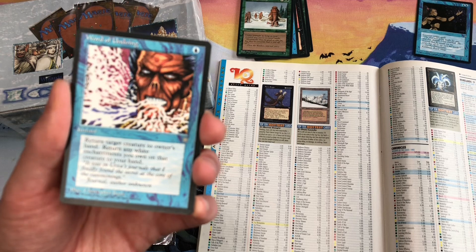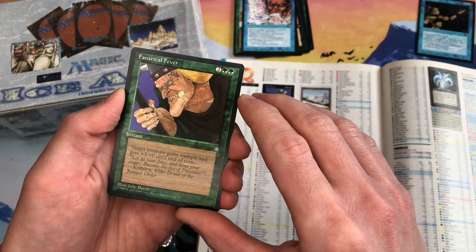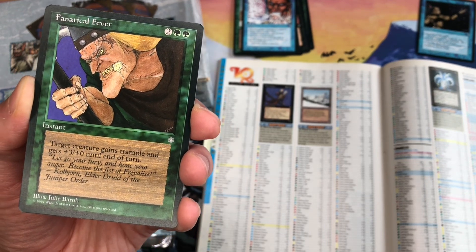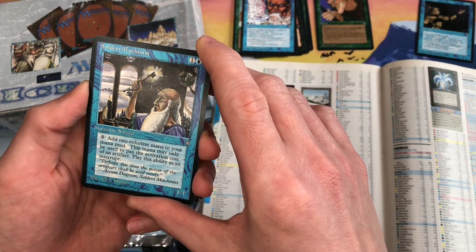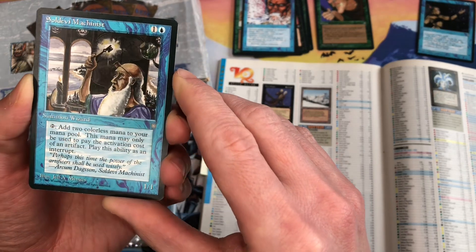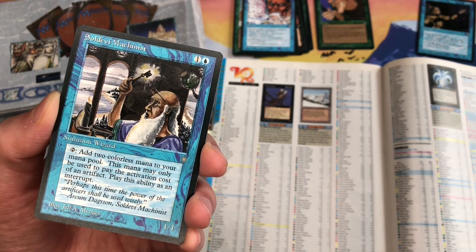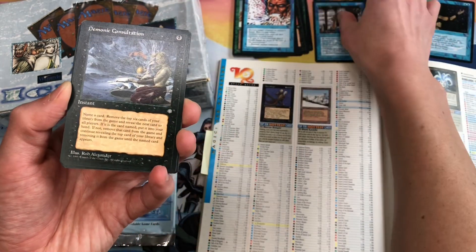We also have Word of Undoing with Christopher Rush art — we've seen that before. Now flipping to the uncommons: Fanatical Fever, which the 1996 price guide lists at $3.50, is now just 20 cents on TCG Player. Then Soldevi Machinist by Jeff Menges — he has a Voltaic Key in hand and the card adds two colored mana to your pool. It was $2.50 in 1996 and is 21 cents today.